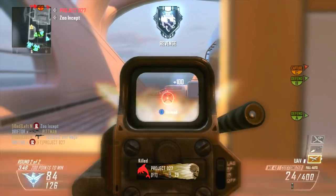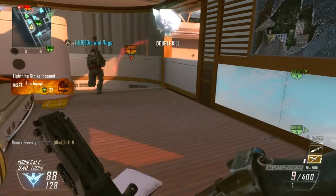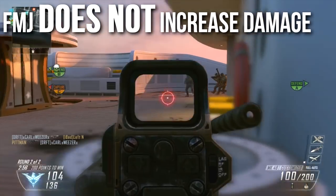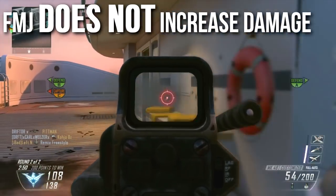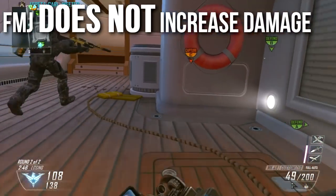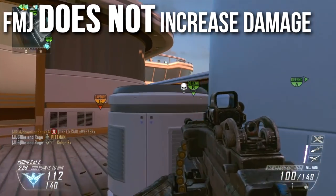FMJ has the exact same effect on all weapons, but the effect it does NOT have — that everybody seems to think it has — is that FMJ does not increase damage. I put this in giant bold because this is probably the biggest misconception about Call of Duty ever, for all time. Pretty much everybody thinks it increases damage because on the little stat bar, when you put FMJ on, it adds one bar of damage.